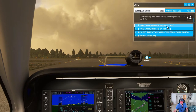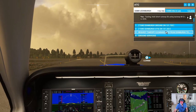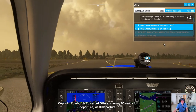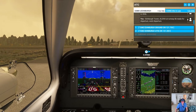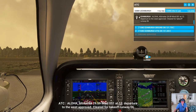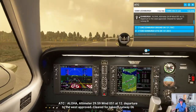Hit the tower. Edinburgh Tower, Beechcraft Alpha Lima Oscar Hotel Alpha at Runway 06, ready for departure west. Beechcraft Alpha Lima Oscar Hotel Alpha, altimeter 29er decimal 59, wind 051 at 12. Departure to the west approved. Cleared for takeoff runway 06.